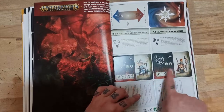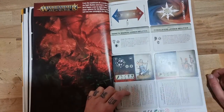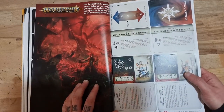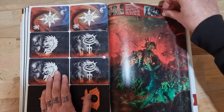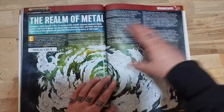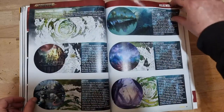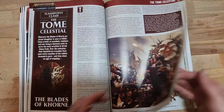The new characters for the Idoneth Deepkin and the Fyreslayers now have some War Cry cards as well, which is really awesome - we'll see a little bit more about them later on. Then we have Realmscapes - the Realm of Metal, with lots of lore and background for that.